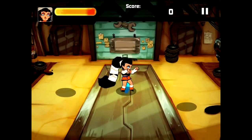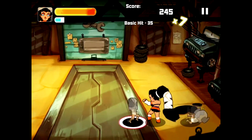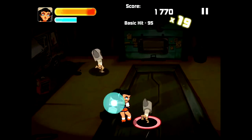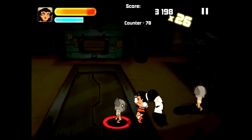Gone is the analogue stick and attack buttons usually associated with the genre. Everything in Combo Crew is swipe-and-tap based. Swiping an enemy will send your fighter in their direction to attack, while swiping and holding will create a block-breaking charge attack. Tapping the screen when an enemy shows an exclamation point above their head will counter their offense.